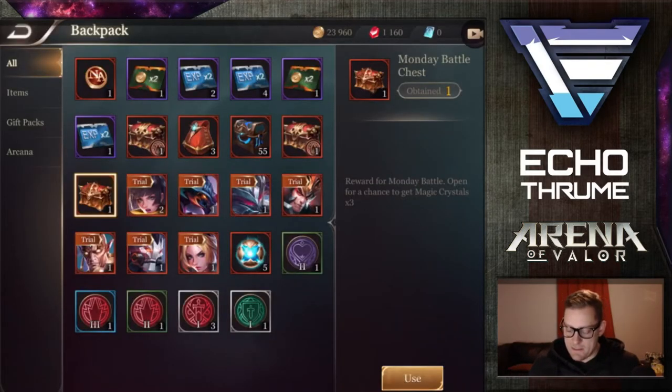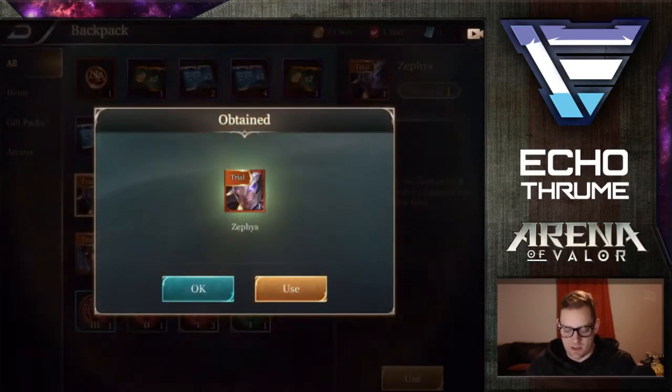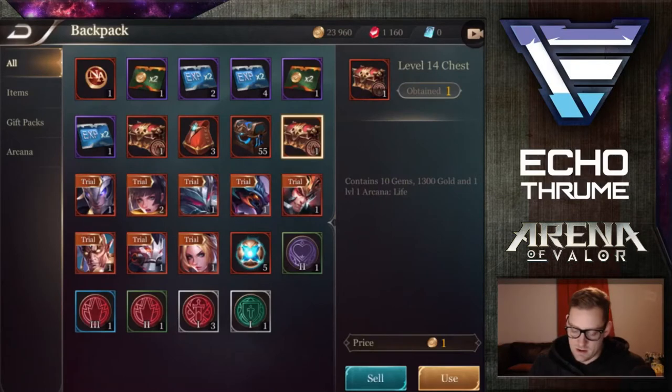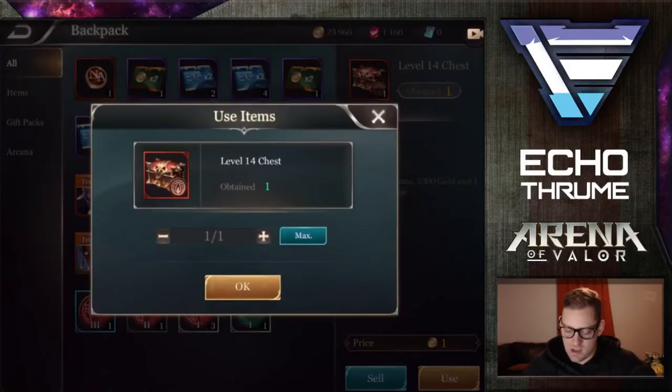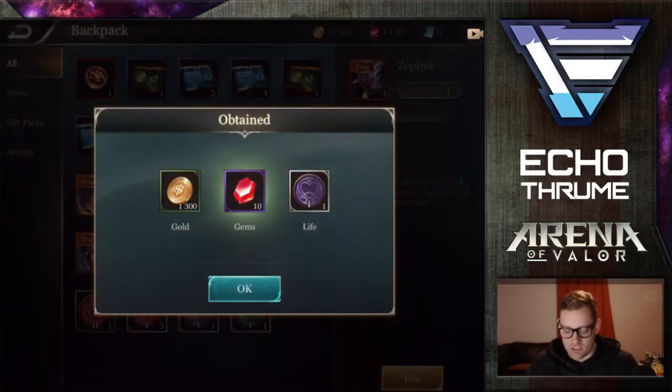Going into this Monday battle chest — let's see what that offers us. We get another trial card. Level 14 chest — so this one I didn't get too long ago, recently got to level 14. Opening this one up, we got a lot of gold, some nice life right there, and a few gems.